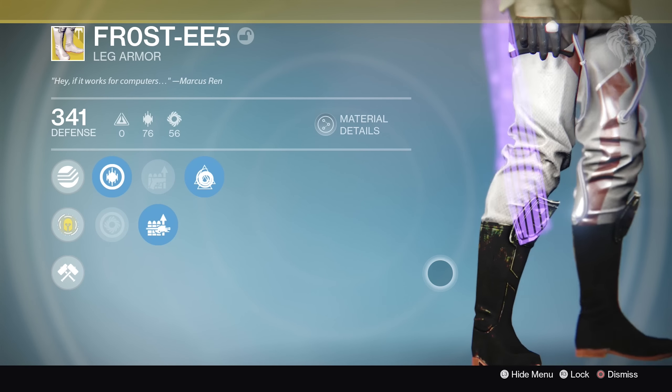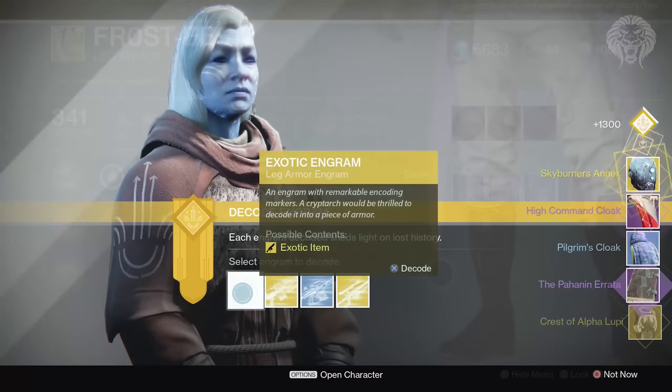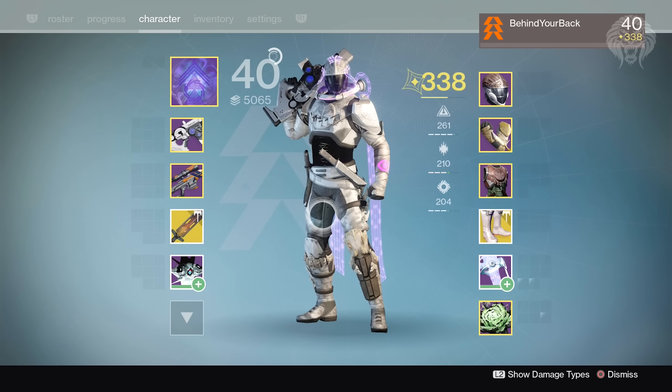What's going on guys, Unknown Player here. In this video we'll be looking at another exotic I got to use while I was at Bungie Studios - the hunter boots called the Frosties. These are definitely one of my new favorite boots, especially after new ones coming in Rise of Iron. They're really functional for mobility and just an overall fantastic exotic that always helps you out.